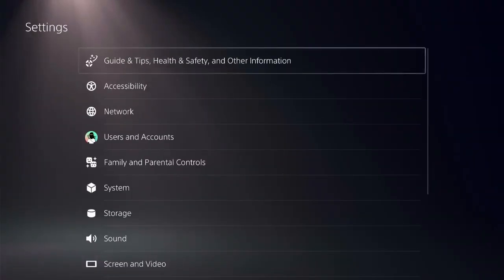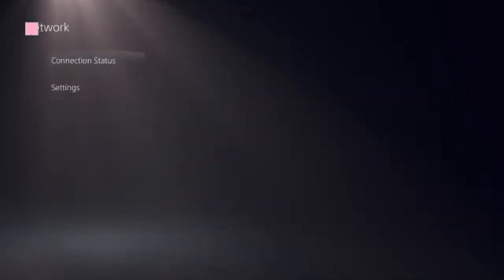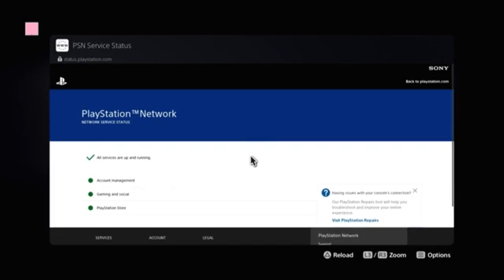Check the top menu for settings on the right side. Click on Settings and select Network. Now we need to look at this option: View PlayStation Network Status. Click on that.